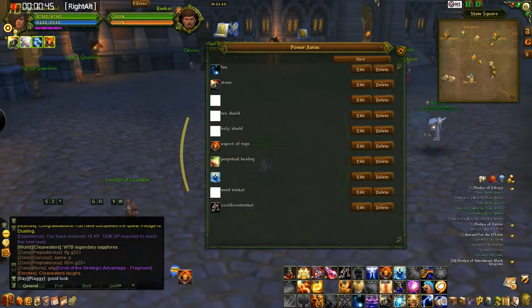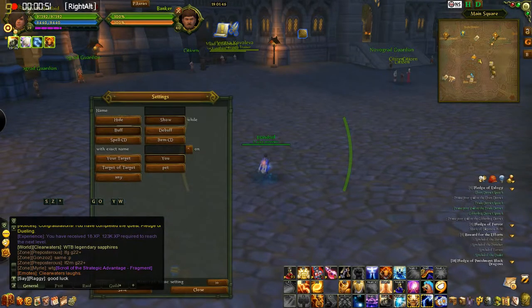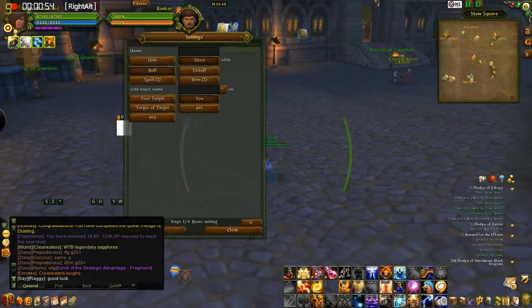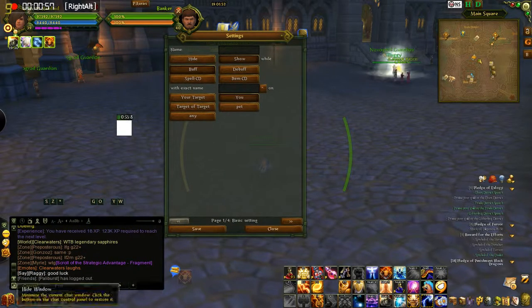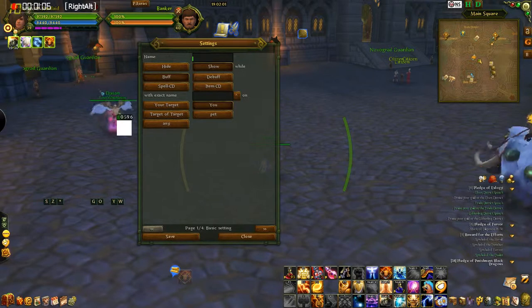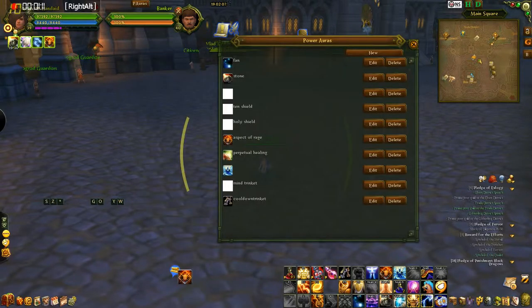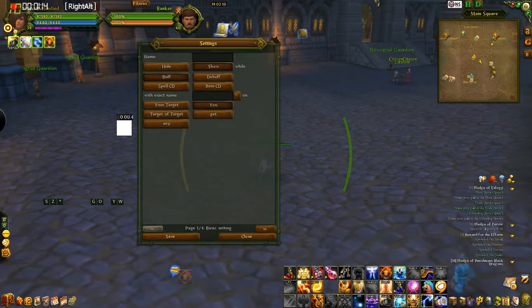Basically it'll be an empty list when you get here, and you'll have this button — New. You click that and it's going to bring up another chart here. So it gives you this right here where it says name. That's basically just for your remembrance — it doesn't have to be anything, but put something so that you know what the aura is when it's in that list. The buttons below here, you want it to say Show, otherwise it's not going to show up. It gives you a little blank white one here — you can see it moving around.